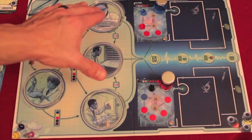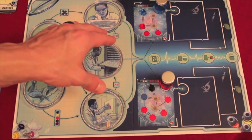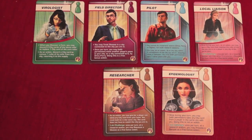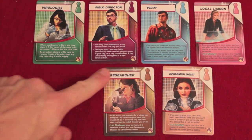The other note is that when you build a research station anywhere on the board, you get one bonus free lab action. The four new roles are the virologist, the field director, the pilot, and the local liaison. You can tell they're new cards because they have a little beaker on them.